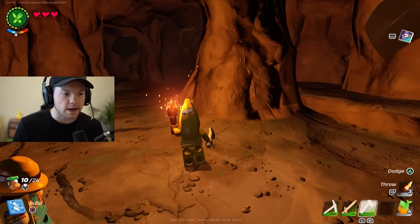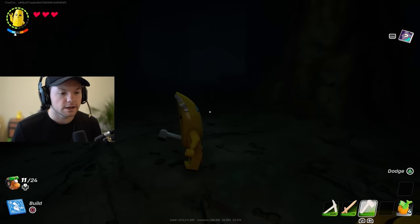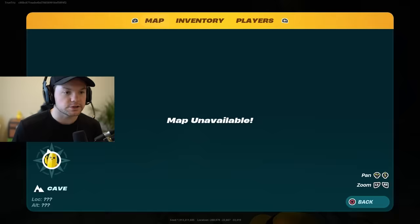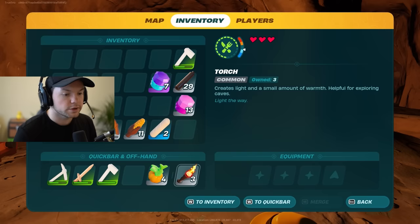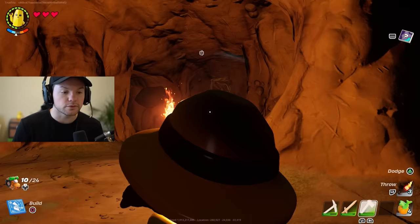Now that we're in the cave, you can see I have my torch. Without it, it's very dark — I'll show you just how dark it gets. That's why you always need a torch. You can put it in the second-hand slot — your left inventory hand — so you can always have a torch in one hand and a tool in the other.